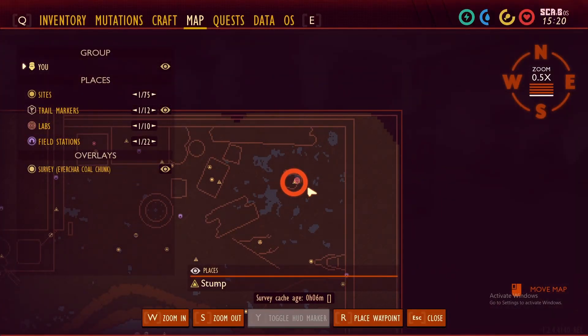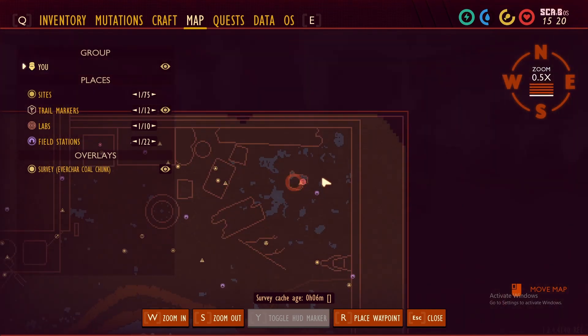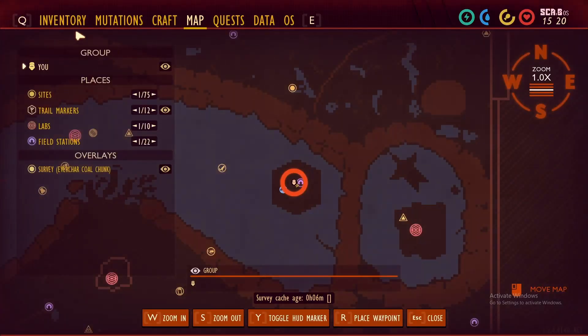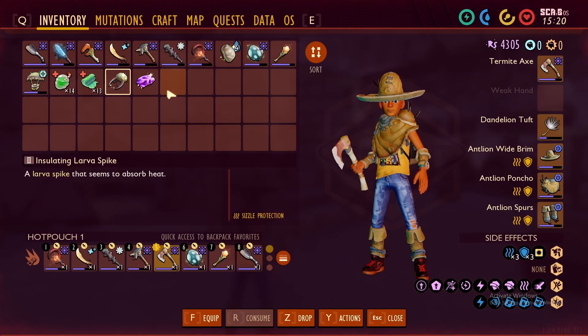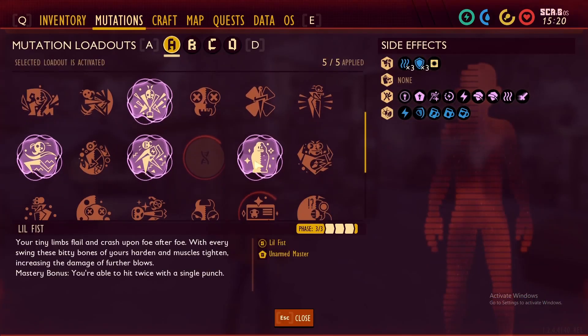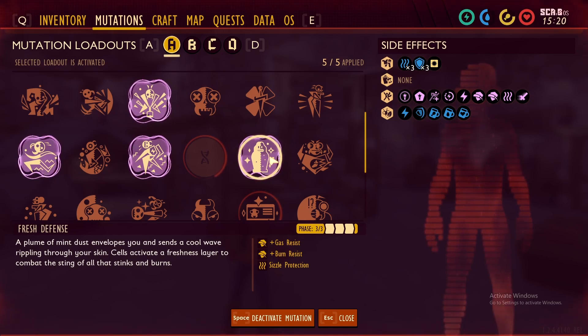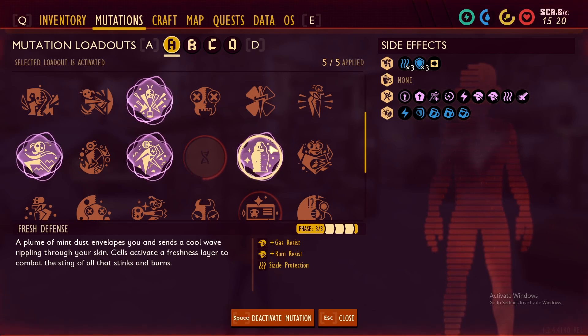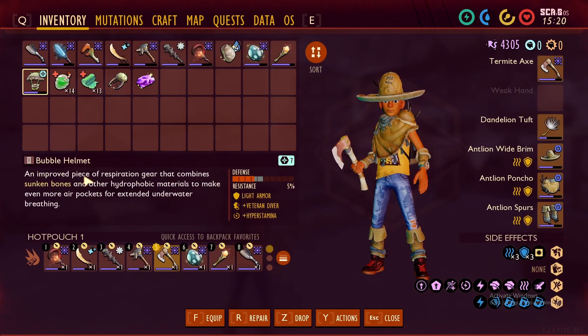You are going to need to do the Stump Lab first — it's a little bit of a crazy parkour one. I also recommend having the Antline Armor. I bring the Insulating Larva Spike to help with Fresh Defense. Eating Mints can also give you Fresh Defense — ten Mints gives you Fresh Defense, so you can use that. I also use Rock Cracker in the process of collecting, and last but not least, I do like to bring a Bubble Helmet.